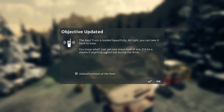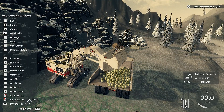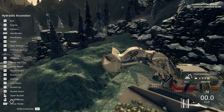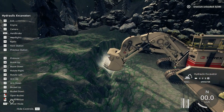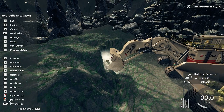Just go and get one more load of ore. It'd be a shame if anything spilled out during the drive. But I have to unload — maybe I should take one more bucketful, because I need to have 200 when I get there. So if I lose half of it, I'm going to drop it back here and start over again. And with my crazy driving, I would not expect perfection. I'm starting to get the hang of this a little bit. Not that I'm an expert — watch me break the arm now.